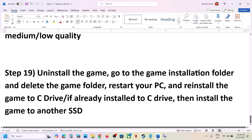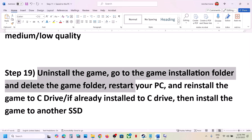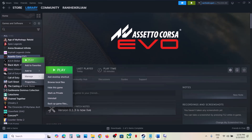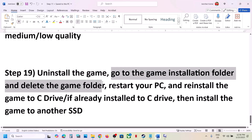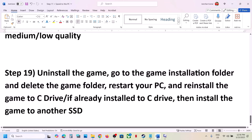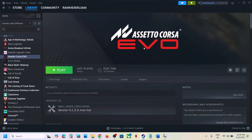The last step is to uninstall and reinstall the game to a different drive. Go to Steam, right-click the game, select Manage, then Uninstall. After uninstalling, go to the game installation folder and delete the game folder. Restart your computer and reinstall the game to the C drive. If the game is already on C drive, try installing it to another SSD. One of the steps shown in this video should help you run the game successfully on your Windows computer. Thank you for watching — please like and subscribe.